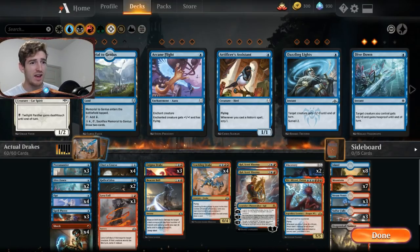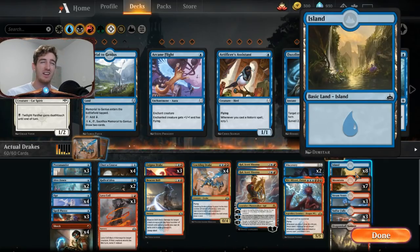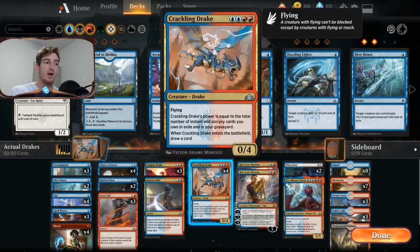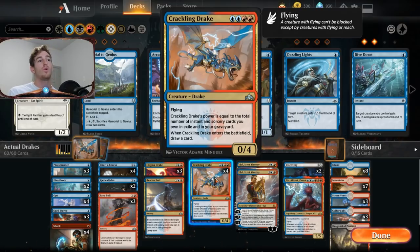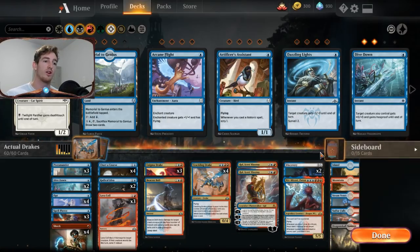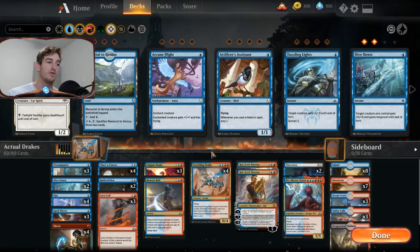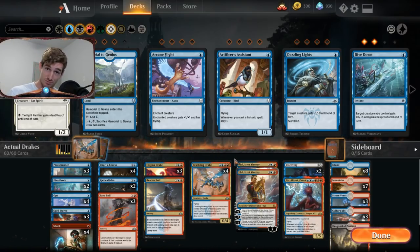The mana base has 22 lands. A lot of people run 21, but I personally think 22 is better. We have creatures at three, four, and even six mana to cast, and while we do have lots of card draw, I'd rather make sure we're hitting land drops. You can tweak this deck in lots of ways — more Spell Pierces, run Negates, more Discovery//Dispersal, another Enigma Drake, cut one Ral or Niv-Mizzet. But this is how I've built it — let's go get 'em.